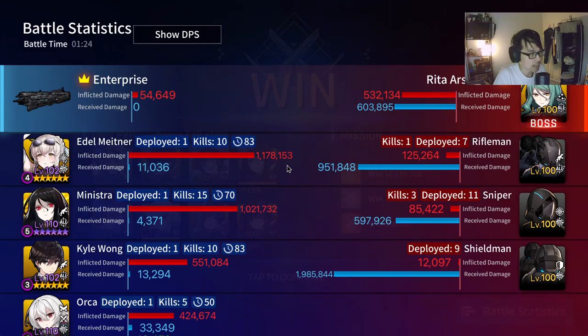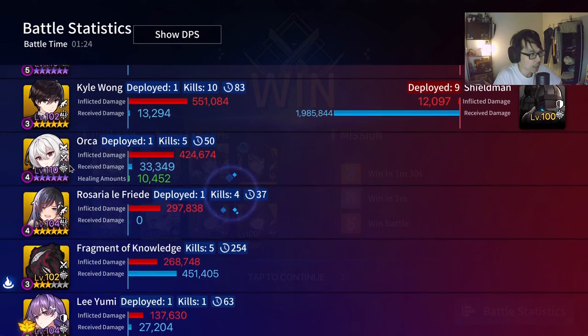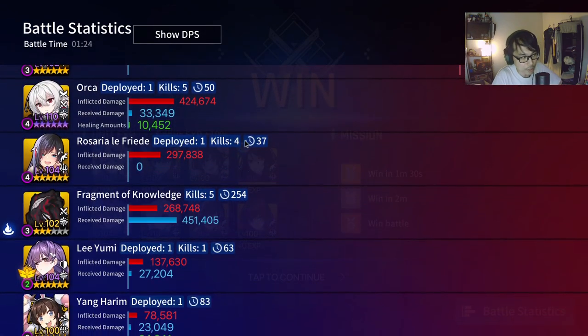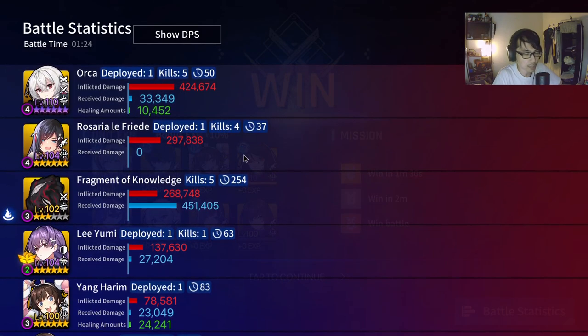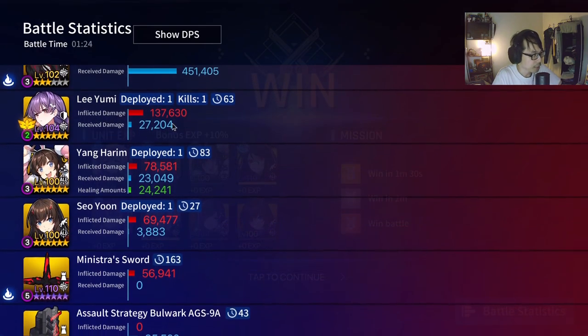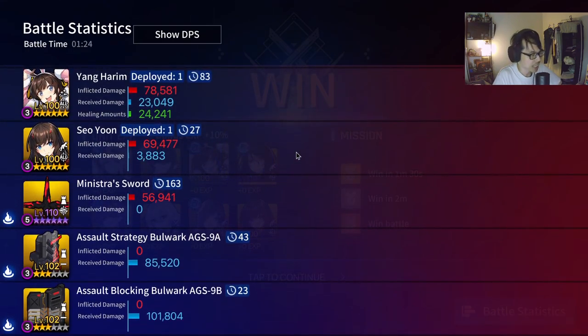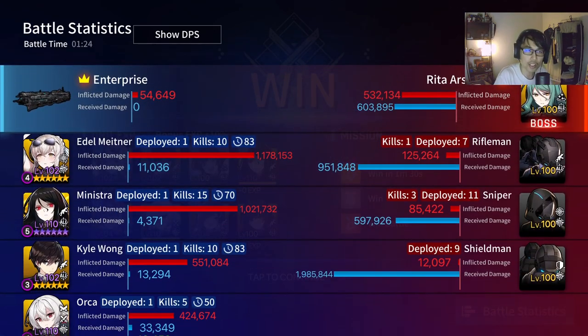Let me show you the battle statistics. Adele is always very useful for PVE — always get Adele. Maybe if my Adele is higher level, right now I'm at 102, if I get her to 110 she can be more consistent. Ministra is quite good alongside Carl Wong — decent damage. We have Rearm Orca and Rosaria right there. I strongly believe Rosaria can be replaced with Kim Sobin or whoever can help you more. Liu Mi is also there. Yang Harim at level 100, Seo Yun, ETC — I gotta start working on increasing their levels.